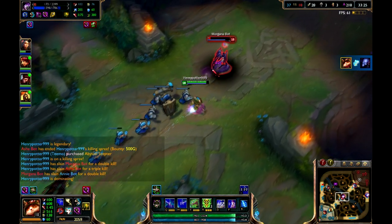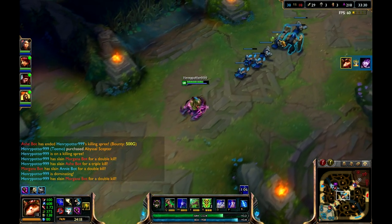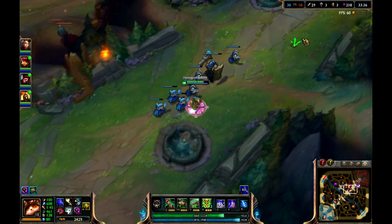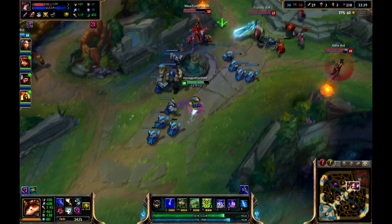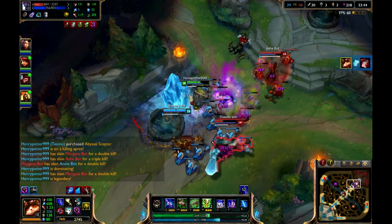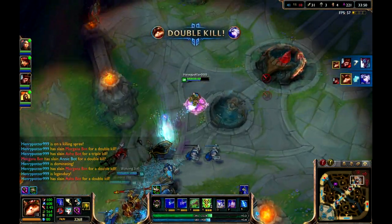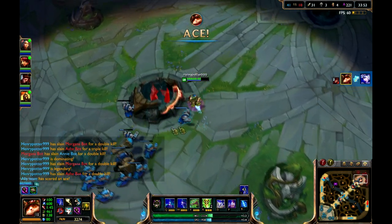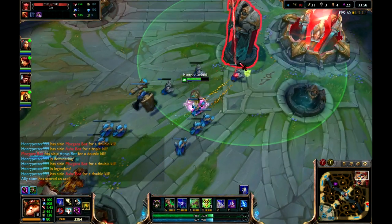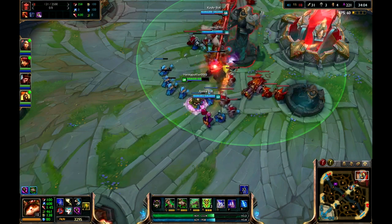I am going to try to kill this one. I am snared, I can't move — that's an example of a crowd control effect. Inhibitors do respawn after a while, as indicated by this slowly moving bar. They do respawn and then you have to kill them again and again.